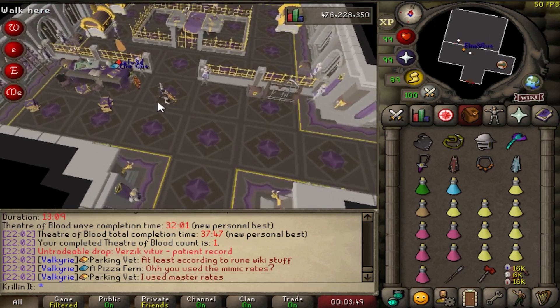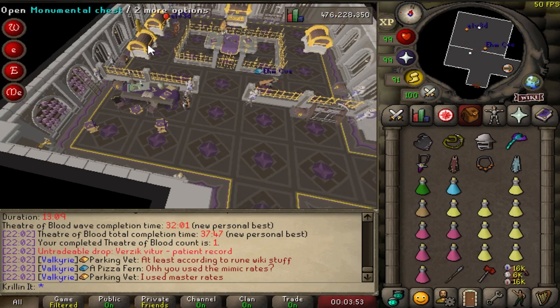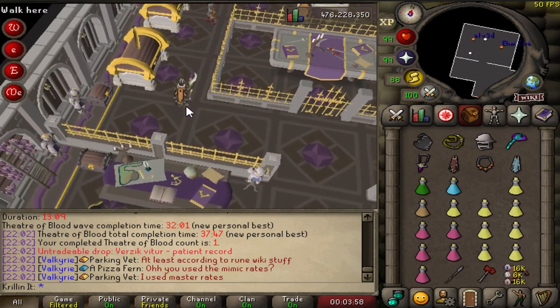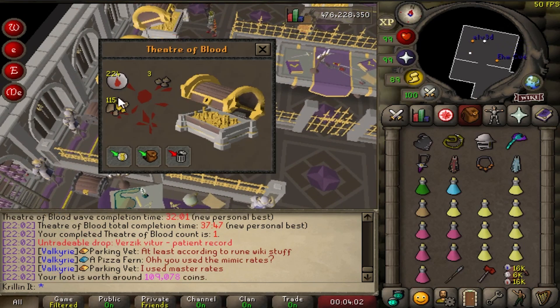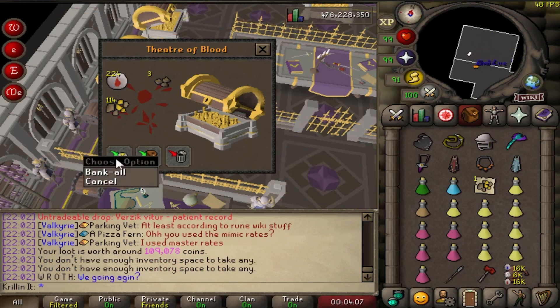Obviously I was the MVP there — there's Krill's name right there, big MVP. Doesn't look like we got any purples. That's a hell of a lot better than a Story Mode Theater of Blood loot, so it's not bad for the first raid, I guess.